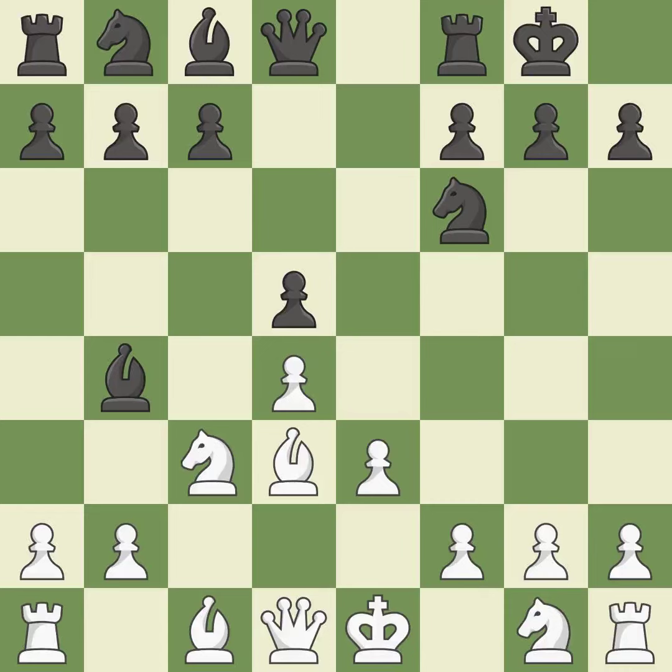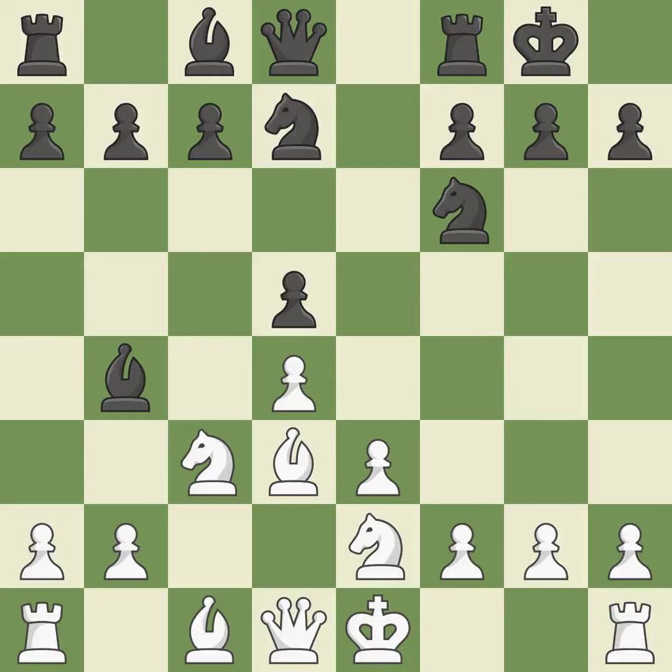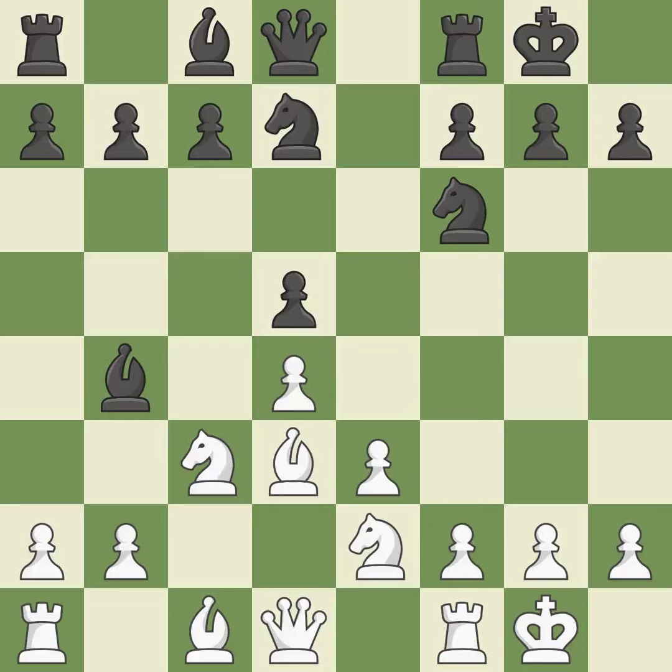A knight develops from its starting square, activating it — it is the final book move. Castling develops a rook while also moving the king to safety. Castling to the same side of the board as the opponent tends to lead to less sharp positions as compared with opposite side castling.